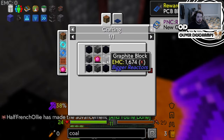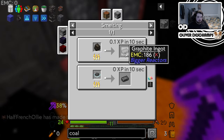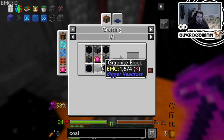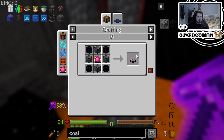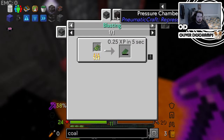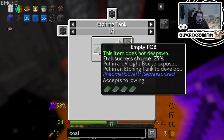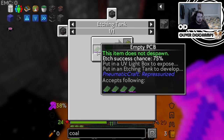Ooh, transmutation table, graphite blocks, coal cooked — we can definitely make this. This needs to etch a PCB. Etch a chance success. Wait — failed PCB. So it wants us to make an empty PCB.